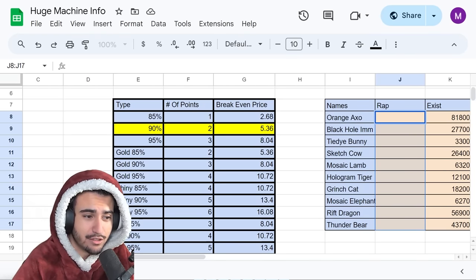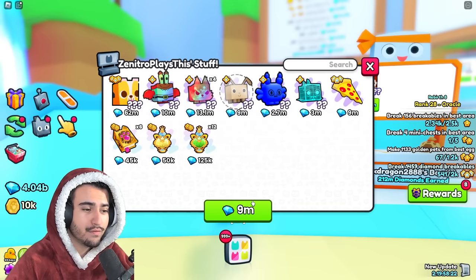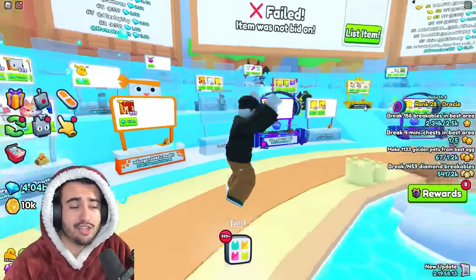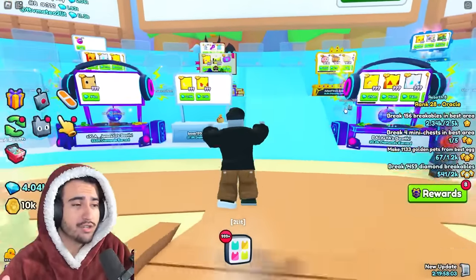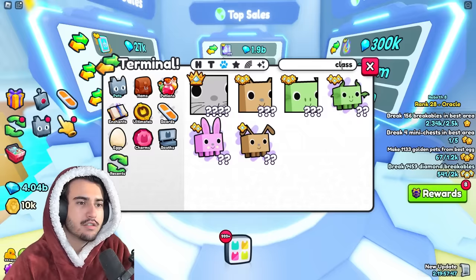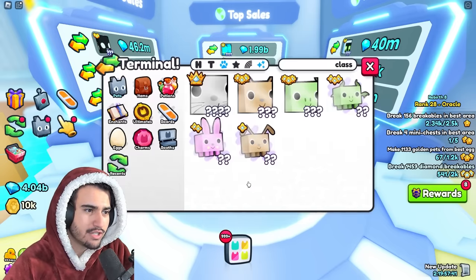This shiny 85% classic dog is actually a very good value for us, so we're going to go ahead and buy it right here. Just off that trade we made like 1.5 million — which really isn't all that much on its own, but when you do this method a hundred times and turn it into the butterfly egg, you are going to make a good profit.